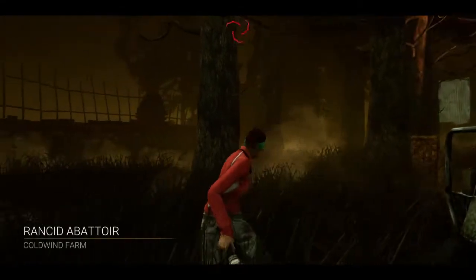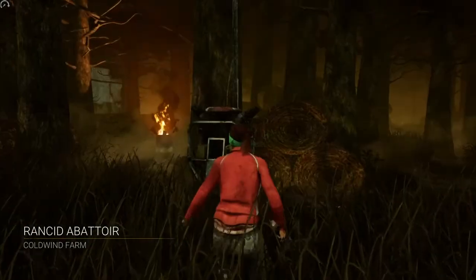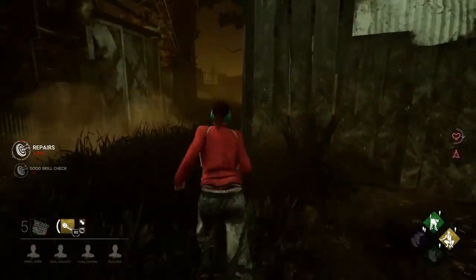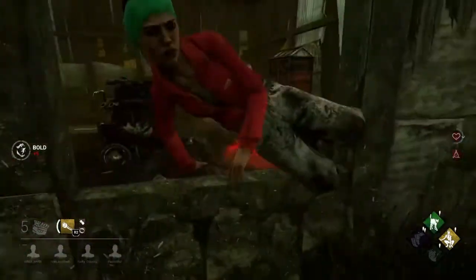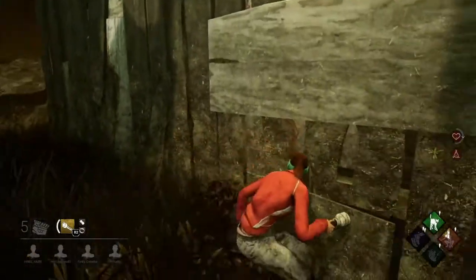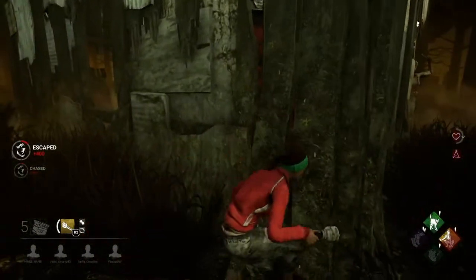Rancid Apple Orchard — this is an okay map, we can deal with this. Let's hop on this gen. It's a Huntress! Let's loop killer shack for a bit — she's probably gonna hatchet me. Yes, nice crouch there!